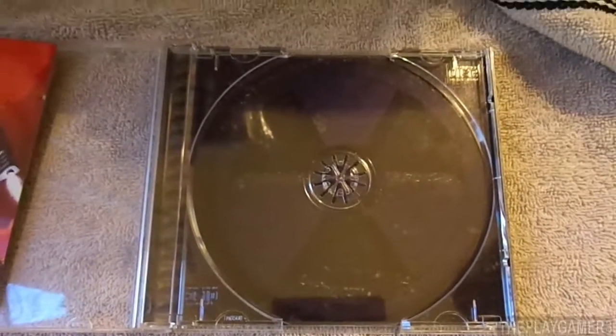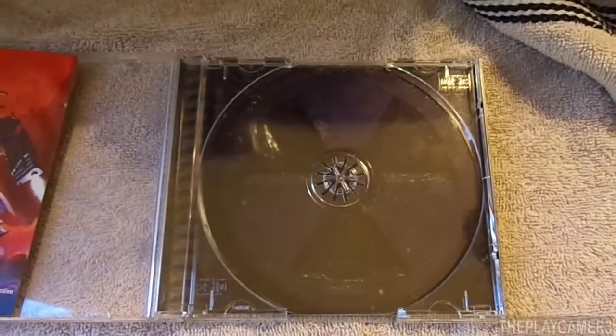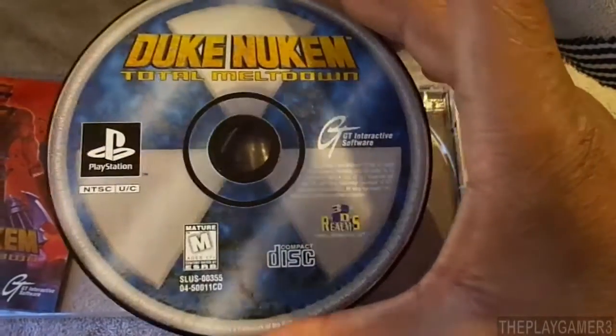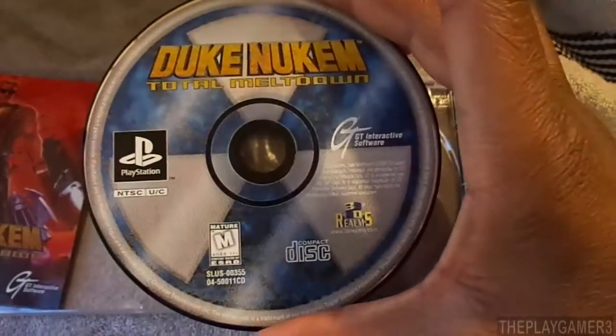And this is the disc. It says Atomic — the Duke Nukem Atomic symbol. Here's the disc: Duke Nukem Total Meltdown.